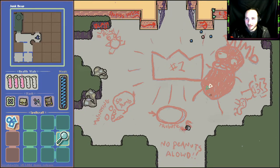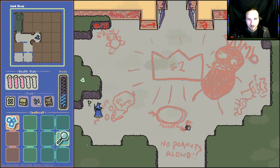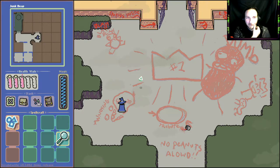Oh my god we killed it! We actually killed him! I guess he was a bully — look at the stuff he drew out, there he is tripping a peanut. He even drew it out. Oh man, I kind of feel bad for killing him, I guess he was bullying everyone. Oh my health vials — I guess I do have a health bar.